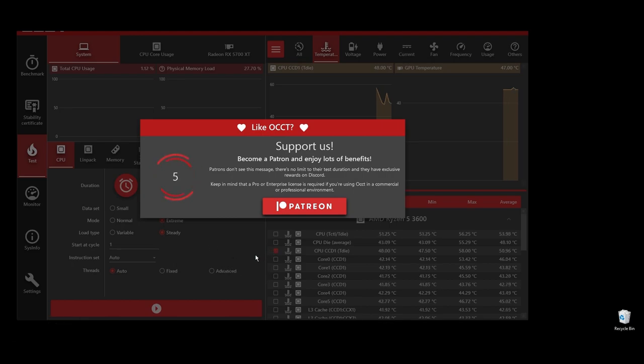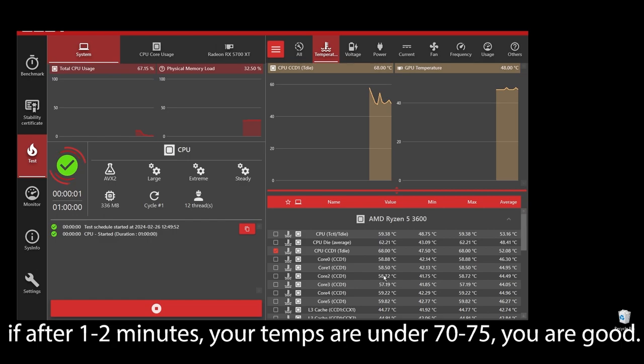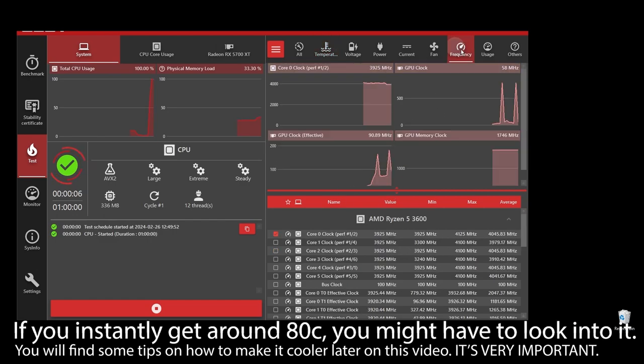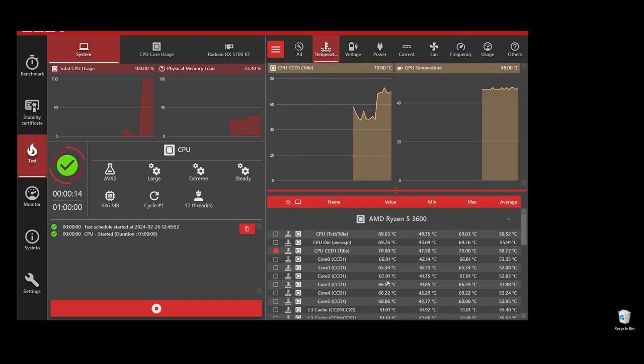If your CPU temperature is under, let's say, 75, you shouldn't be worried. But if you see any instant spikes to over 80s or close to 90s, you will have to check what's going on and fix it as soon as possible. If your CPU is overheating, you can never play at maximum FPS on Smite — it will always be underperforming because it automatically lowers the clock speed to try to lower the temperatures.